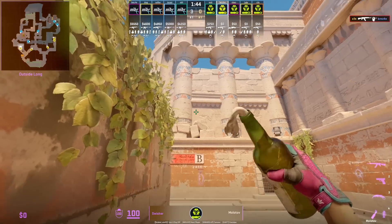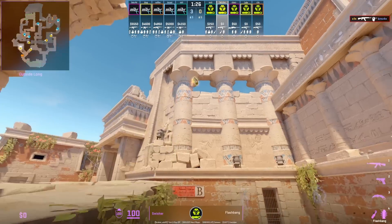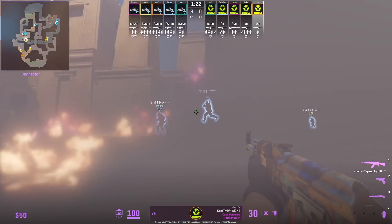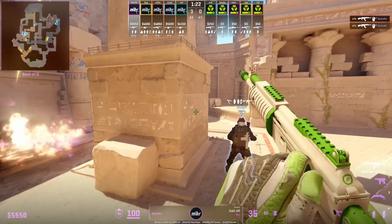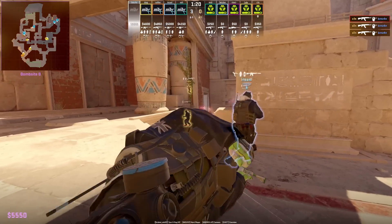Sin throws the deep cave smoke at the start of the round. Swisher sets up to throw the top cave molotov while Sin is going to walk through his own smoke and peek the CT by edging the molotov, which the CTs will not expect.